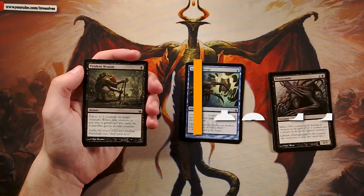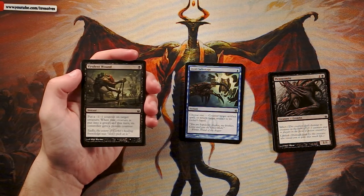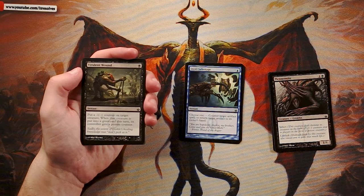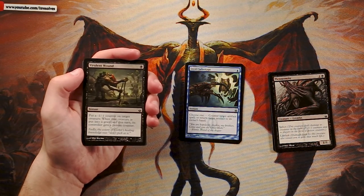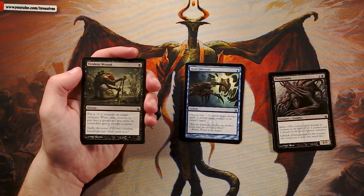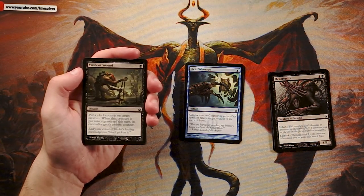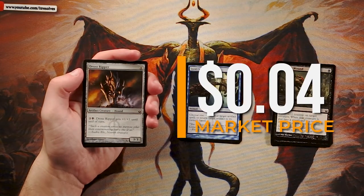Virulent Wound is a one-black instant — put a negative one counter on target creature; when that creature is put into the graveyard this turn, its controller gets a poison counter. I actually like this card — it's very efficient. Well-timed, it deals with a creature and gives your opponent a poison counter that could eventually finish the game. That said, it's not better than the cards we already have, since it really needs other support and can only handle an X/1 on its own.